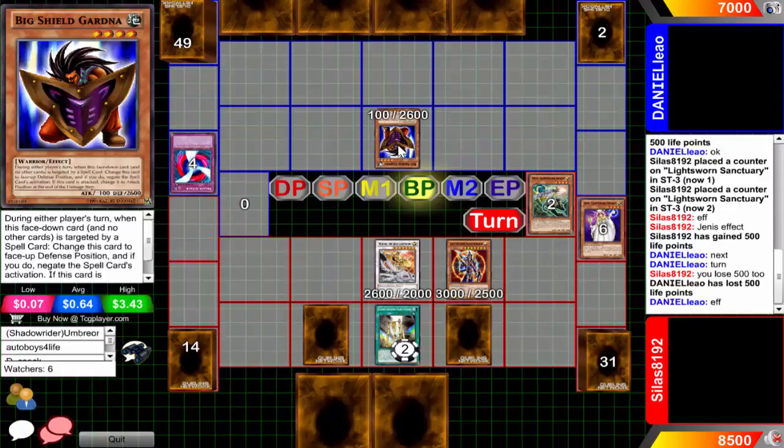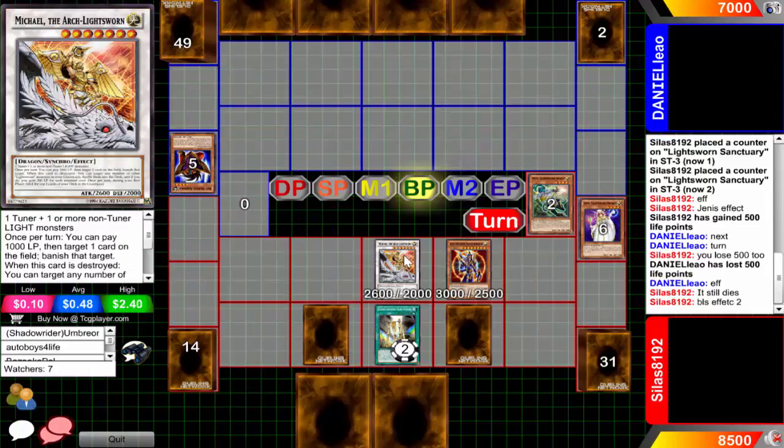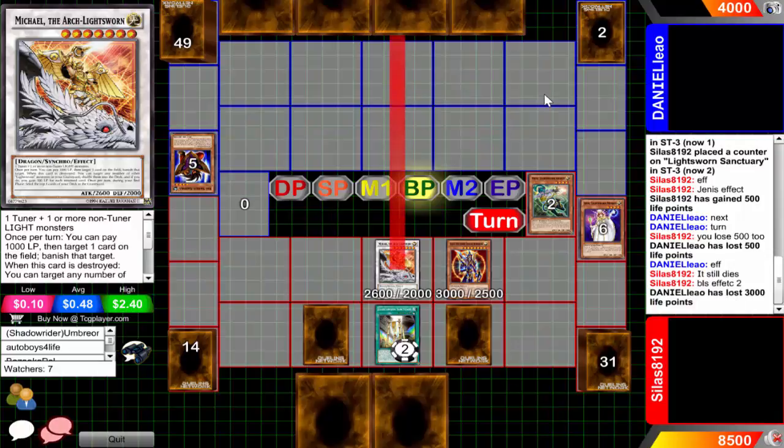Unfortunately that only has 2600 defense points, not enough to protect itself from BLS. I don't know why that's going to attack mode - it should be in the graveyard right now. Daniel, what are you doing man? Yeah, it still dies, that's what I thought. Then BLS will attack directly again for 3000, and then Michael will get in for 2600, for a grand total of 5600 points of direct battle damage, bringing Daniel down to below 2000 life points.